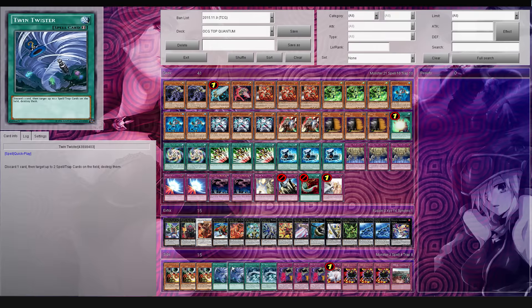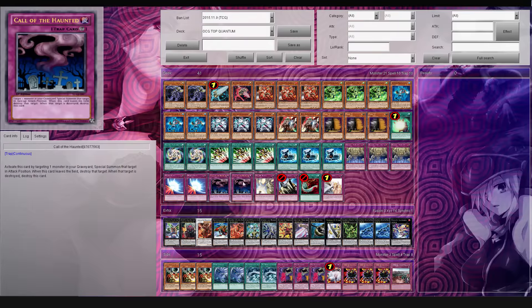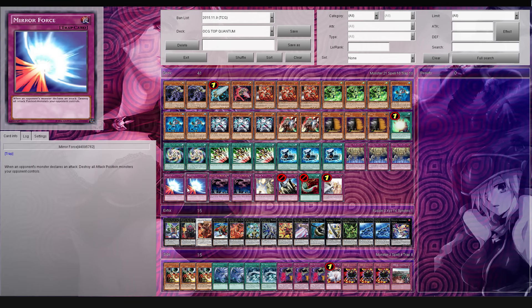This card also does hit two cards. I know Harpy's Feather Duster's much better, but the thing is we're probably not going to get this card back. I don't know, maybe we'll get Heavy Storm eventually one day soon - Kappa. But I thought it was pretty interesting that he was also playing Call of the Haunted and Mirror Force, because I feel like these cards are a little bit too slow for the game.